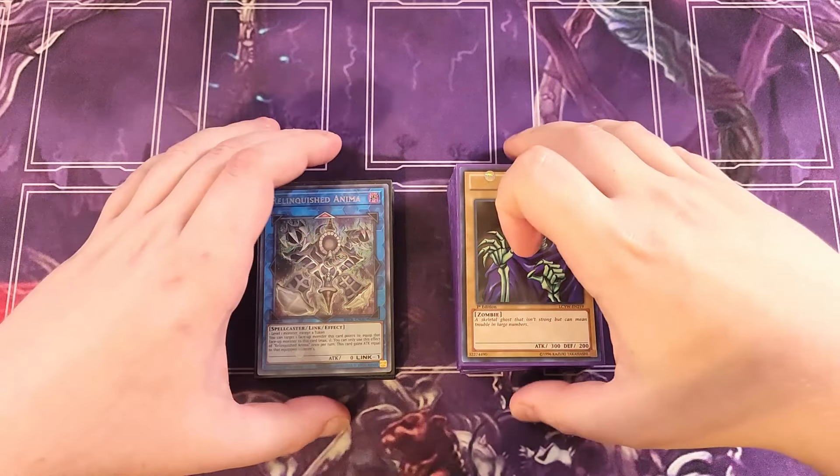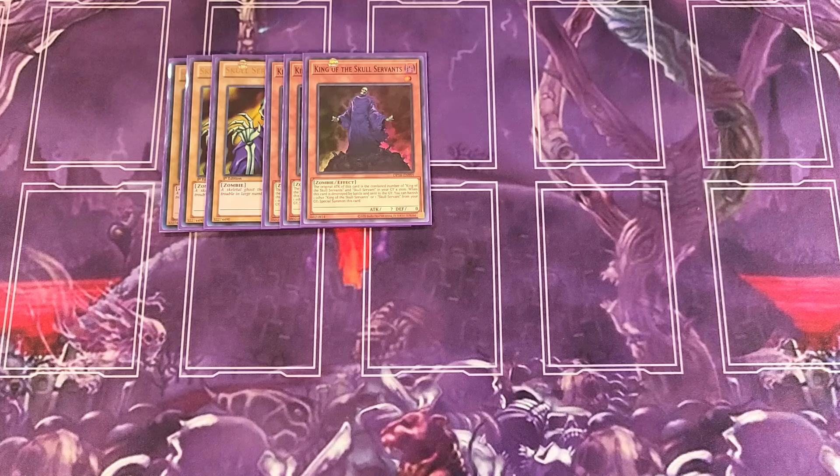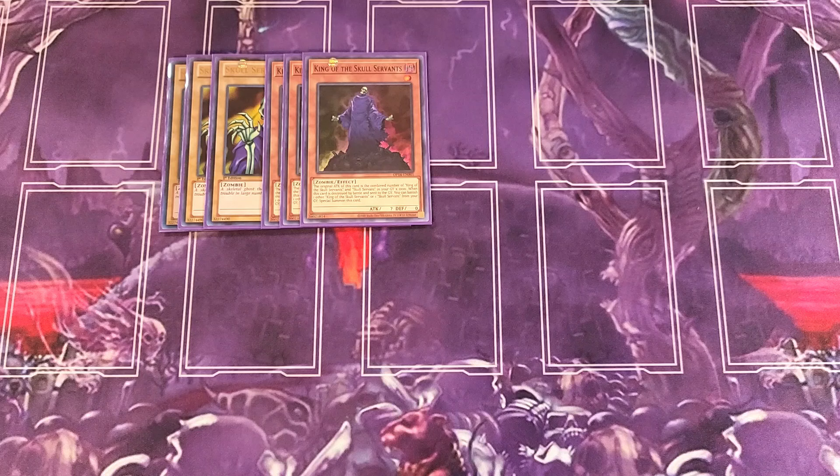So first off, we'll be playing three copies of the original Skull Servant. This card is a definite three-of in the build and just an awesome combo piece to get into your graveyard so you can make your King of the Skull Servant absolutely massive. We also play three copies of King of the Skull Servant, our main boss monster. Its attack is the combined number of King of the Skull Servants and Skull Servants in your graveyard times a thousand. When destroyed by battle, you can banish another King or Skull Servant from the graveyard to special summon it back.